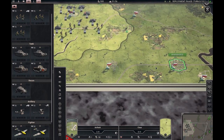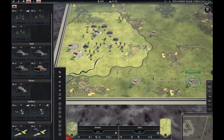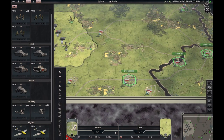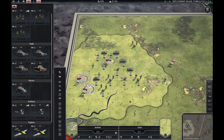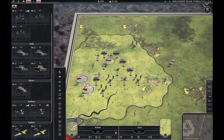You can see airports here. Planes base out of airports and their range is limited — they can only reach about this far depending on type. So as you advance forward, you need to capture airfields and rebase your planes. I think that covered the basic interface and the map. Now let's look at units.